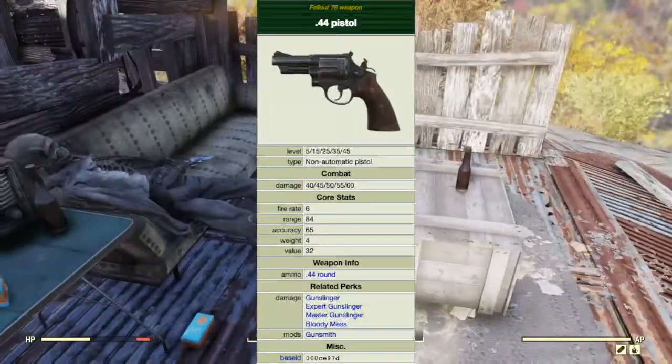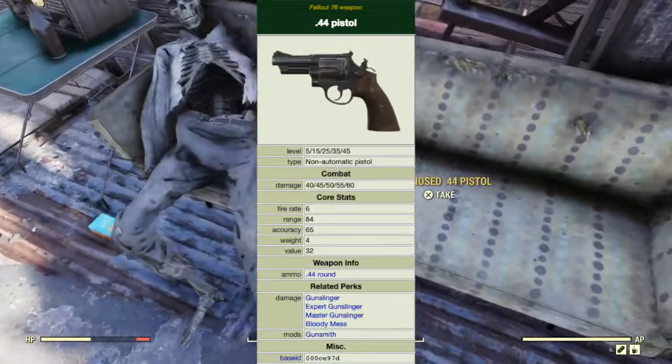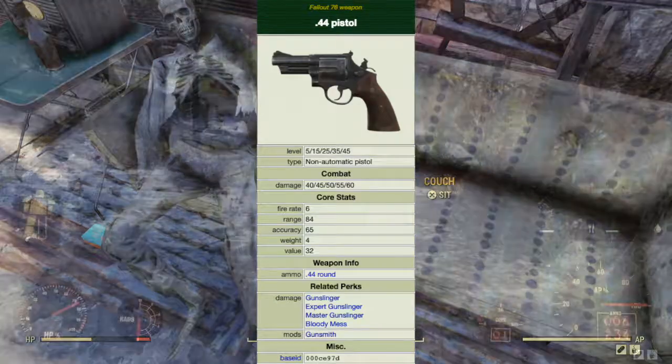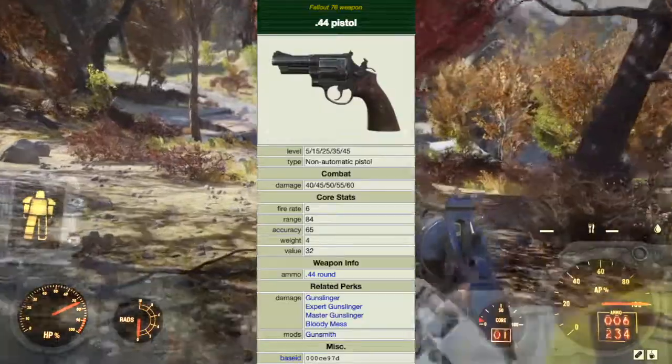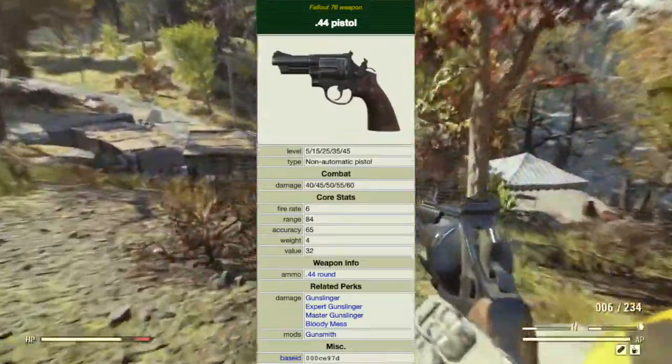It has a fire rate of 6, a range of 84, accuracy of 65, weight of 4, and a value of 32 caps. The clip holds six rounds. The related perks are the Gunslinger, Expert Gunslinger, Master Gunslinger, and Bloody Mess.